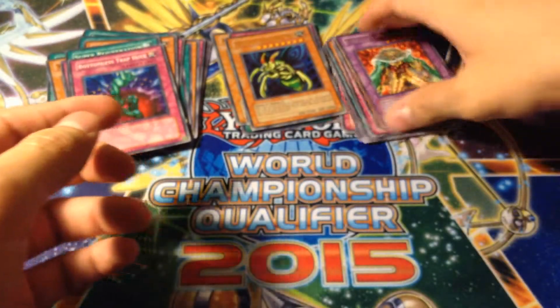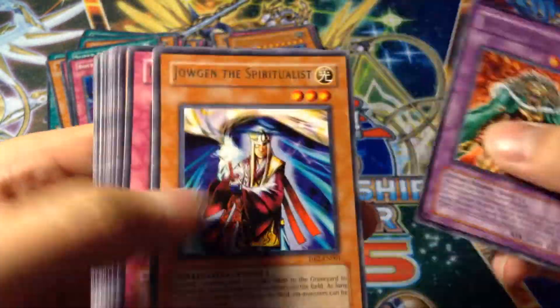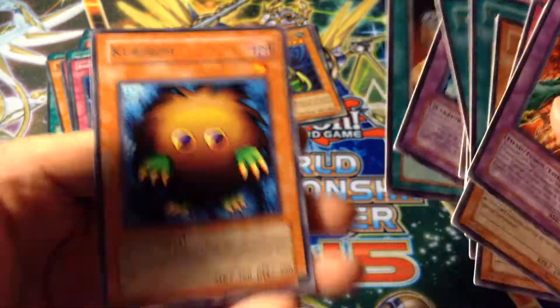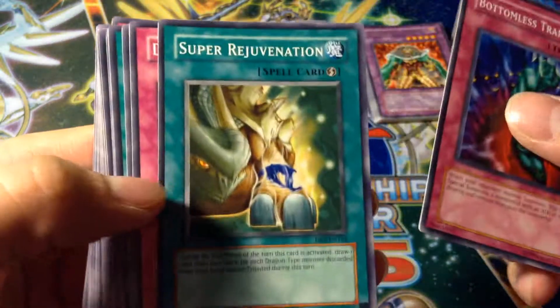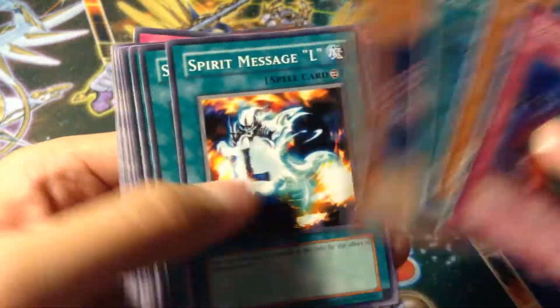Alright, so recap — here are the rares. Let's go quick. Not too bad. Graceful Charity. Spell. Reinforcements. And the one and only Kaibou. Commons — I don't think I got the whole Destiny Board. But we'll see. We got the Bottomless Trap Hole. Super Rejuvenation. Destiny Board. Book of Moon.